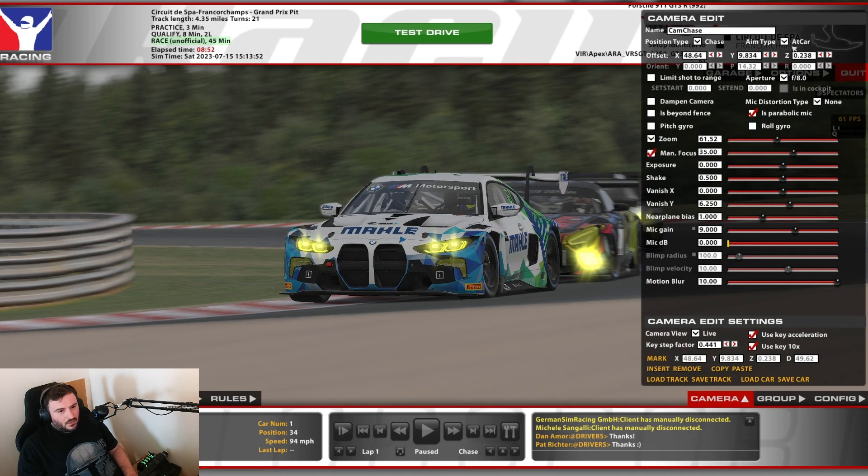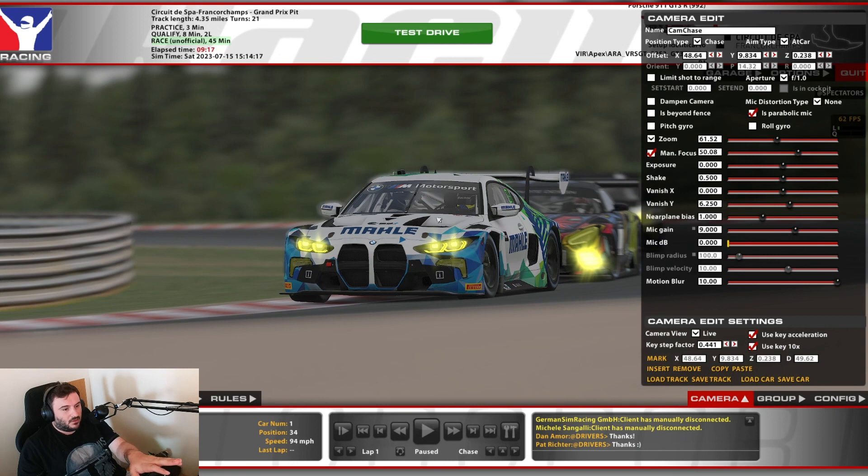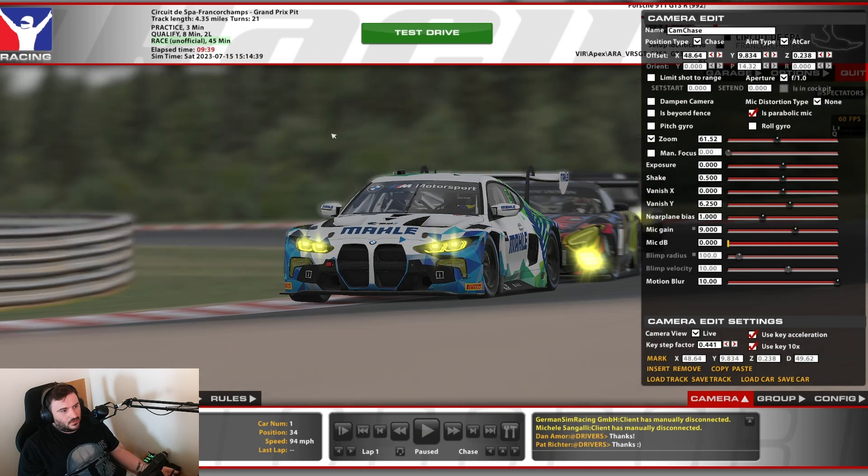You can mess about with the focus on some cars. The focus point — the aperture, the F number — the lower the number, the more your focus point is concentrated. So on F1.0 it's heavily focused on Felix's BMW, so more of the background is blurred. If I change that to a higher number, F32, Felix's car is still in focus but the rest of the background starts to come more into focus. So 35 is probably the highest. If we go back to F1.0 more of the background is blurred. It's all about playing about with it — there's no perfect screenshot. The screenshot you take will be the one you like the most. Beauty is in the eye of the beholder.